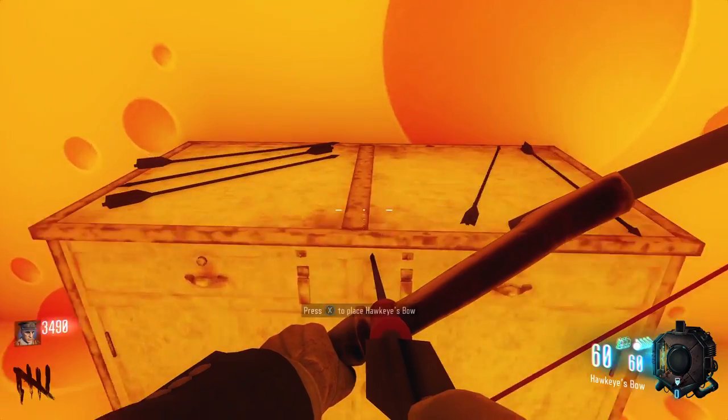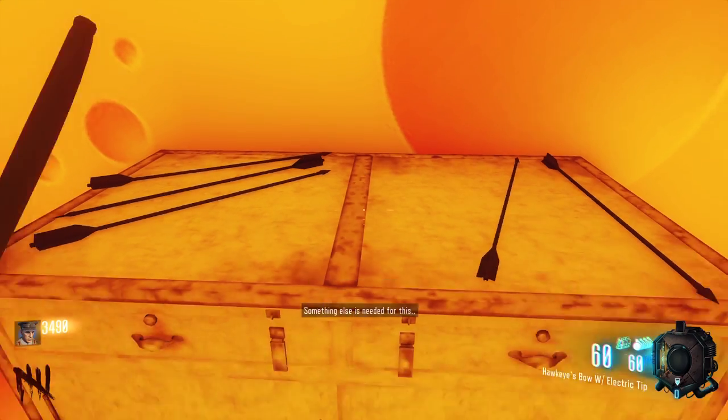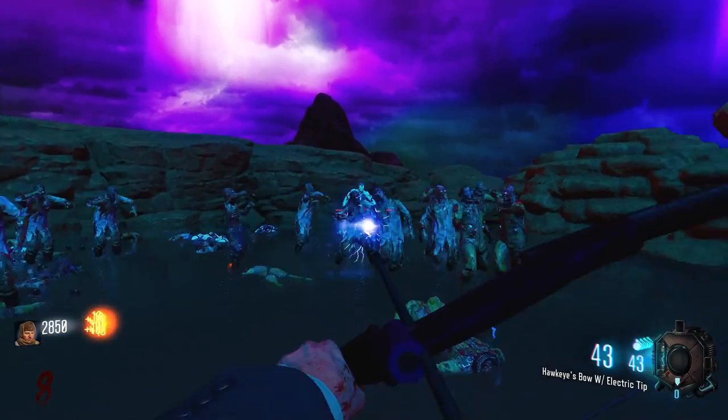Head to the cheese room, which you can get by chance when teleporting to Pack Punch, and upgrade the bow. Your bow will now have electric tip arrows.